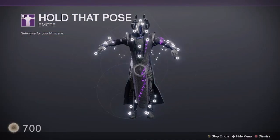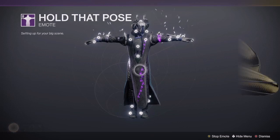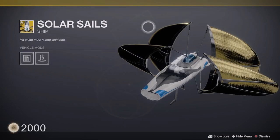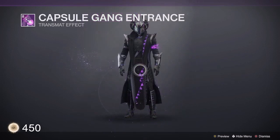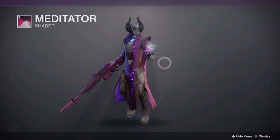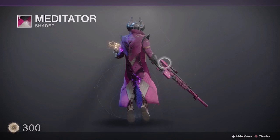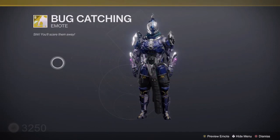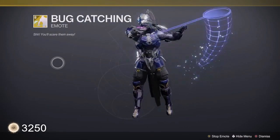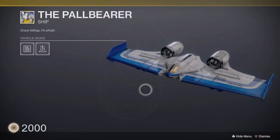First we have the Hold That Pose emote, the Solar Sails exotic ship, the Capsule Gang Entrance transmat effect, the Meditator shader, the Bug Catching exotic emote, and the Pallbearer exotic ship.